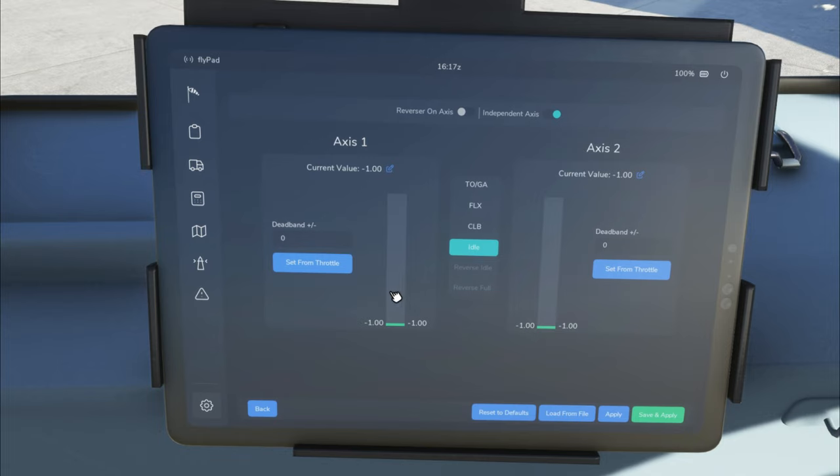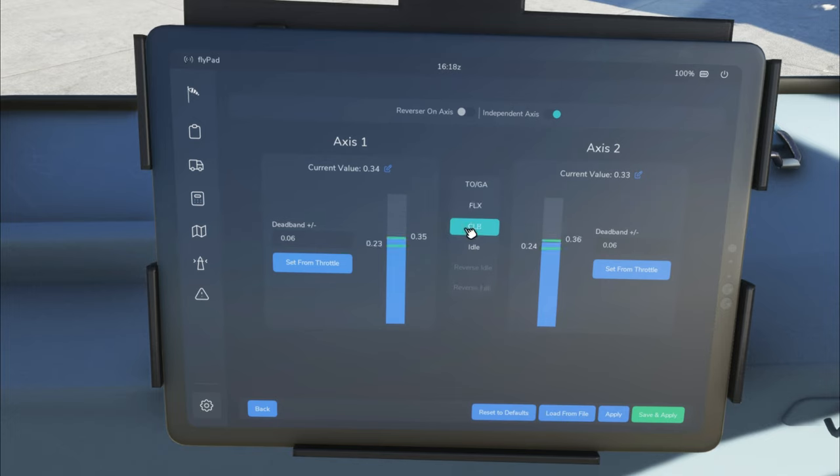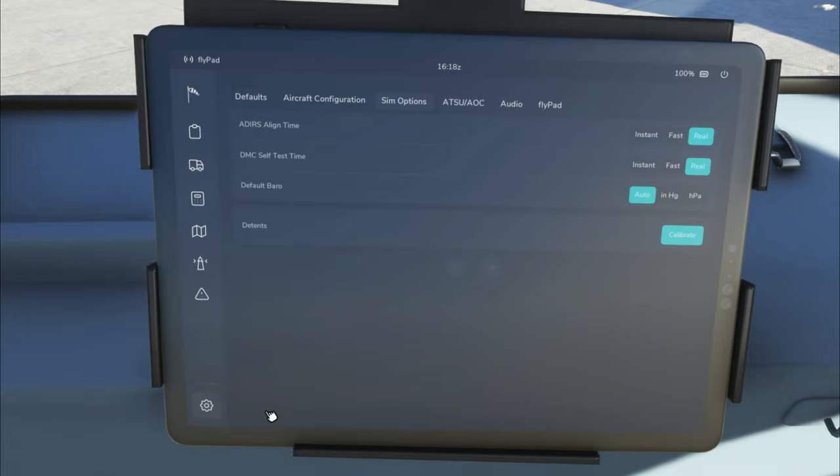Now we set all the detents. First, set your throttles to idle and hit 'Set from Throttle' with Idle highlighted. Then go to full takeoff and click the Takeoff button and hit 'Set from Throttle' again. For flex and climb detents, pull back the throttle to your desired flex position, make sure Flex is highlighted, and hit 'Set from Throttle.' Do the same for Climb. Once finished, hit Apply and Save at the bottom and it will save everything into the EFB.